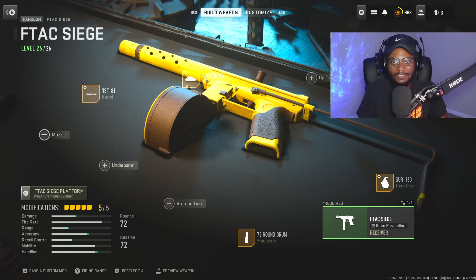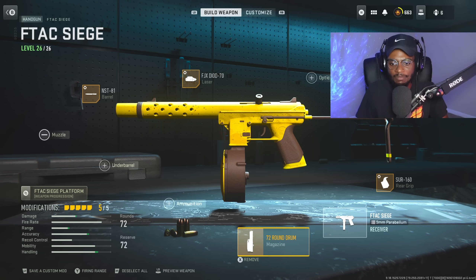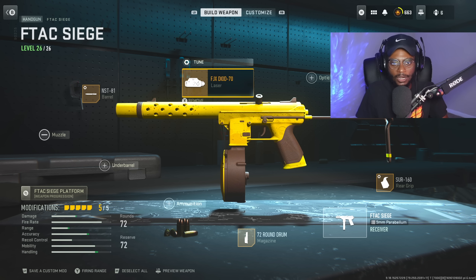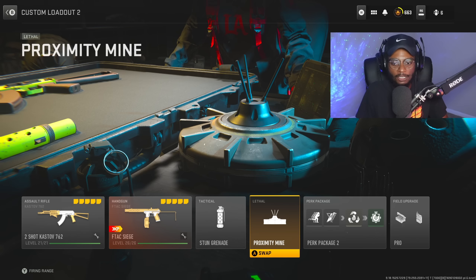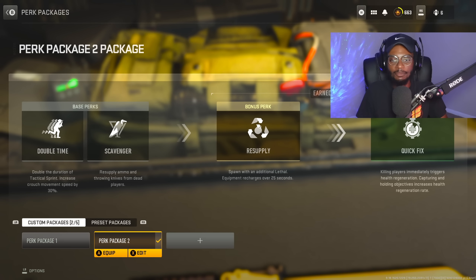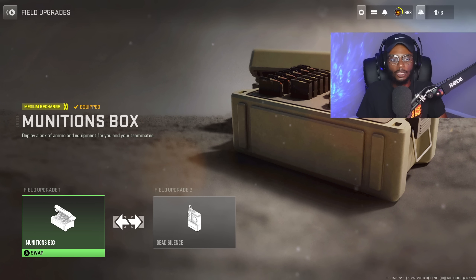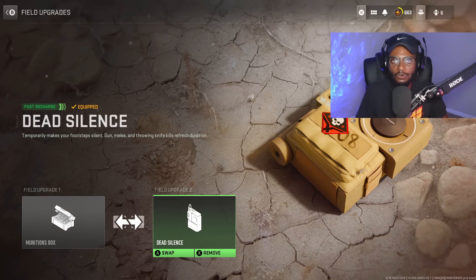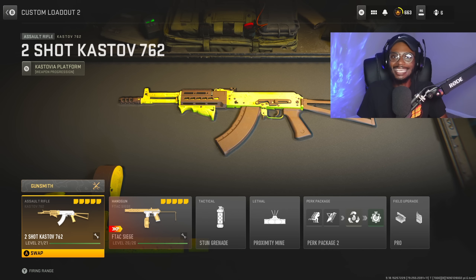Now for the secondary, the F-TAC Siege in its submachine gun format again: Assert 160 Rear Grip, 72-round drum, the NST-81 barrel, the DIOD-70 laser, as well as that Siege Wire Stock. Tuning is not necessary on this weapon if you don't want to. We have on the stun grenade, proximity mine, and for the perks: double-time, scavenger, resupply, quick fix. And for the field upgrades, we have pro-enabled with munitions box as well as dead silence. Overall a fantastic class — make sure you guys check out this Kastov setup, it is phenomenal.